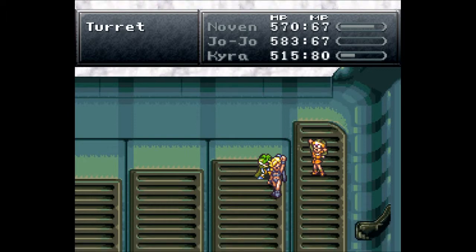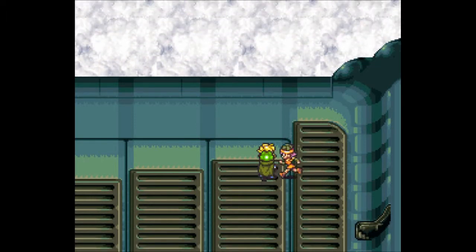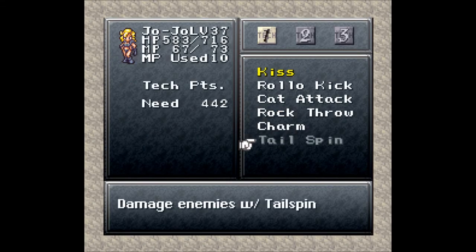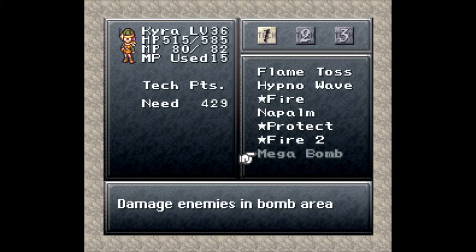For that fight we get 1500 experience points, 100 tech points, and a mid-ether. JoJo's learned Charm, Kyra's learned Fire 2 — no dual tech, I can't say I fully understand. Let's take a look at what we've learned: Charm, and we're on our way to learning Tailspin. And Kyra's on her way to learning Megabomb — nice!